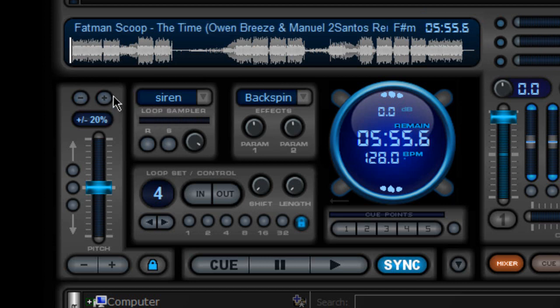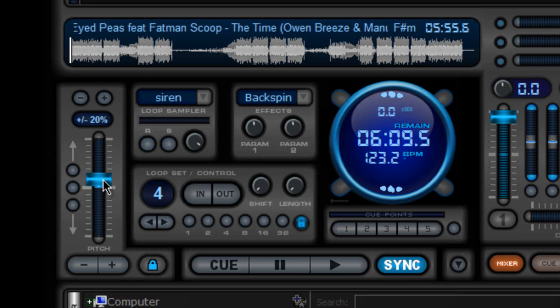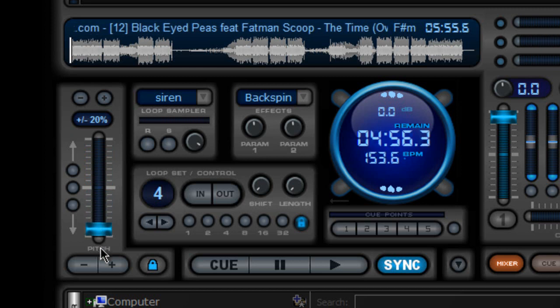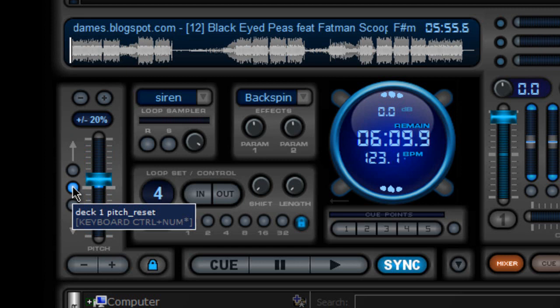We're going to go to our pitch section here — this is just like a DJ mixer. If you notice the BPMs, if I move the throttle or the pitch upwards, you're going to notice that it's going to slow down the song. And of course if I move it downwards it's going to accelerate the BPMs of the song. If we click the middle here, it's going to automatically reset it gradually in case we're mixing or beat matching.